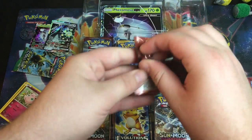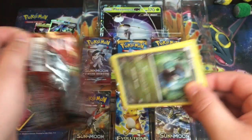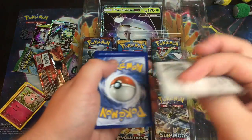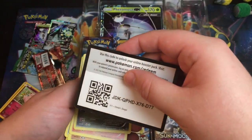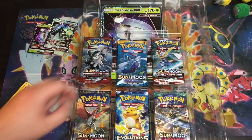Next up we got Steam Siege. Steam Siege is a horrible set, I must say. There was nothing too appealing in this set except for maybe Magearna and Volcanion. And what do you know? It's a dud. Surprise! There's the code if you care at all for Steam Siege.